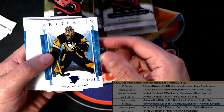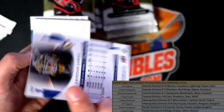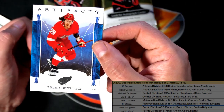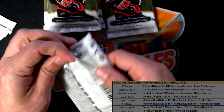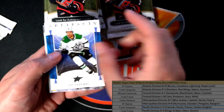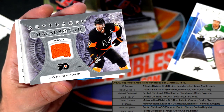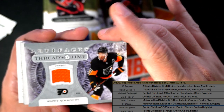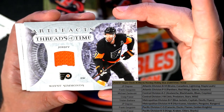Penguins. Good luck in the box break — I want to pull somebody a treasure piece. What is this? Oh my, Threads of Time, Flyers — nice hit! Flyers, okay.